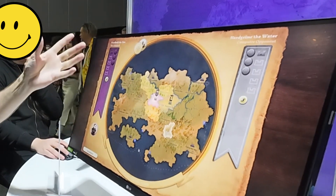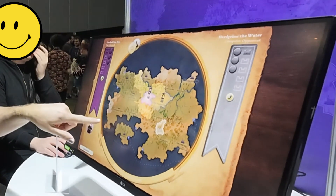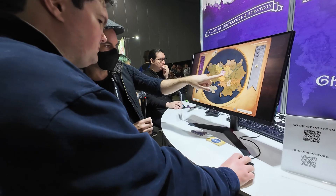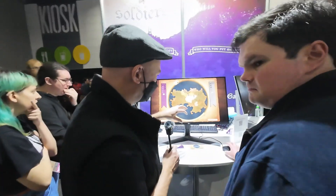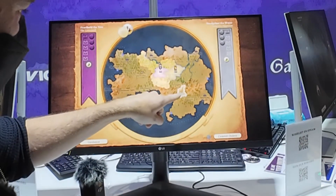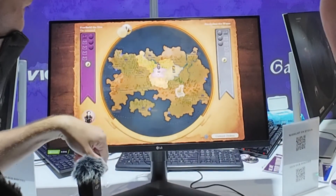These are your action points that you use to put in your orders. We're looking around these golden things here — these are unclaimed castles that nobody has yet. This is a neutral faction, so they're just going to sit there, they're not going to fight us or anything. We can choose to attack them if we want, or we can choose to send spies to influence them. And this is going to be where the opponent starts, so if you select this starting region here.